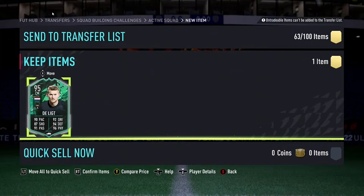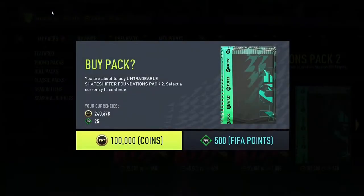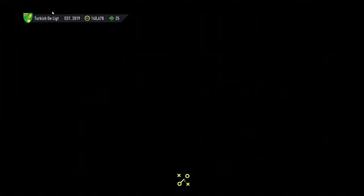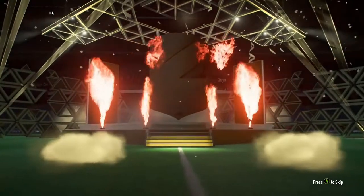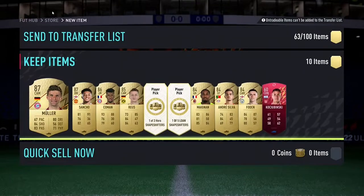Moving on to the fifth player. While we're on good pack luck, I think it's time to do our untradeable Shapeshifter Foundations Pack Two - we get seven untradeable gold rare rated 84 or higher. Please be someone good for the team. Come on! Oh no... English. You know what, Jadon Sancho is quite meta. I will take Jadon Sancho - he goes into the team.